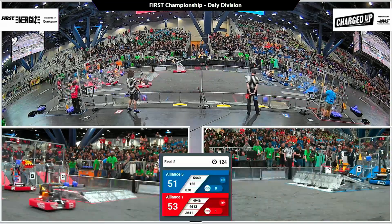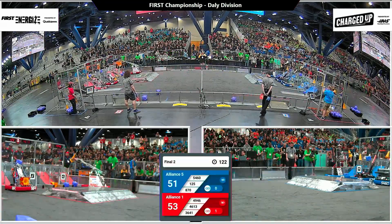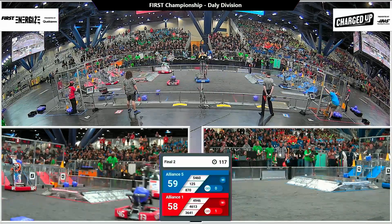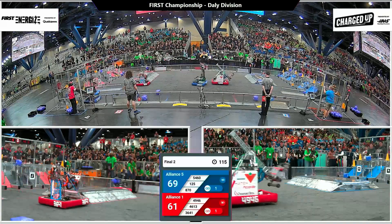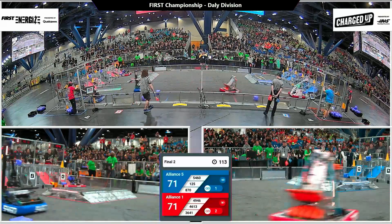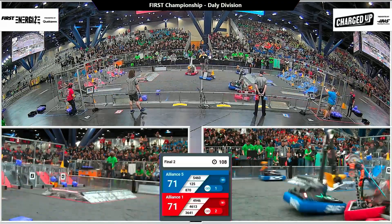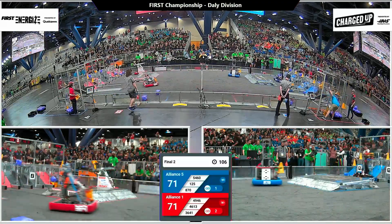Back over to the right side of the field. There's the 1-2-3 punch of the Blue Alliance. First cone will go down from Neutron, followed up very quickly by Team Rice, and there's Strike Zone dropping off their cone and completing the first link on the Blue Alliance grid to start things off here. Pretty strong offensively for the Blue Alliance here in teleop.